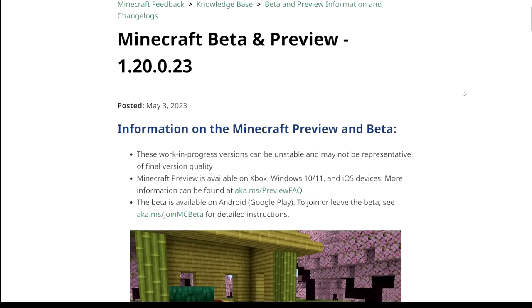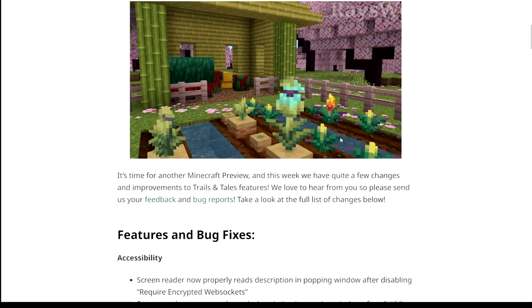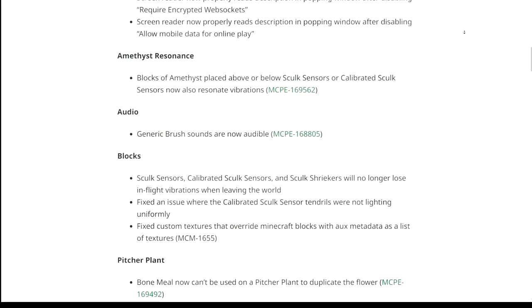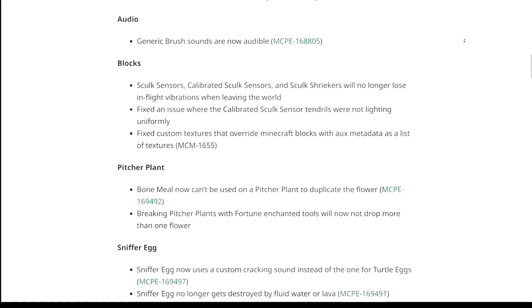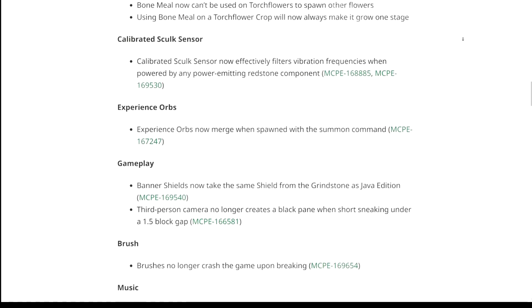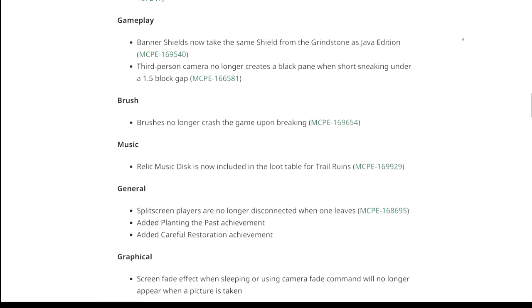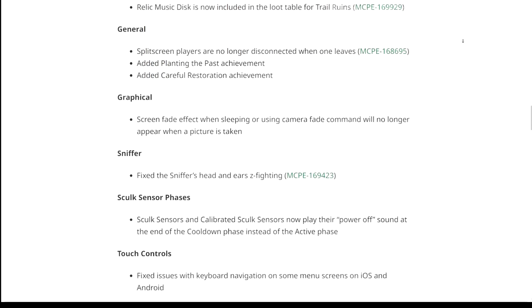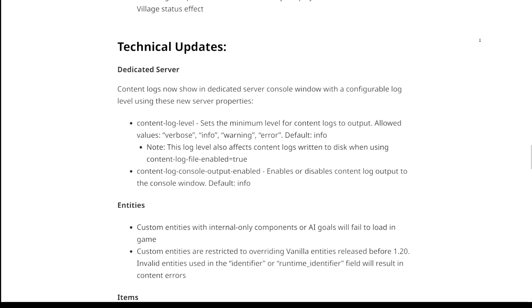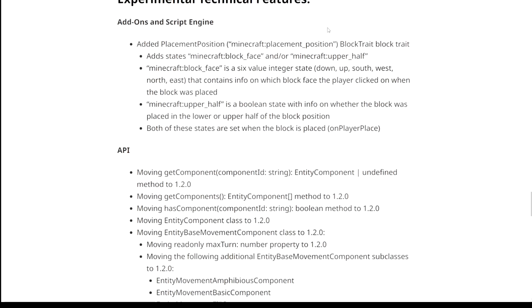The Bedrock Edition also got their beta and preview where they fixed a bunch of different bugs related to 1.20, including accessibility, amethyst resonance, audio, blocks, pitcher plants, sniffer eggs, torch flowers, calibrated skulk sensor, experience orbs, gameplay, brush, music, general graphics, sniffer, skulk sensors, touch controls, user interfaces, and vanilla parity. There were also a bunch of other technical and experimental features for add-ons and the script engine, along with changes to their API with final things being items and scripting.